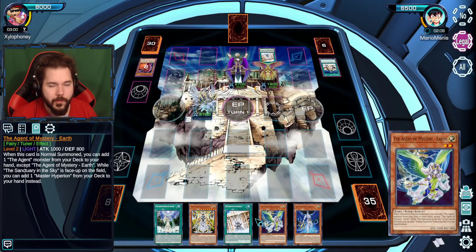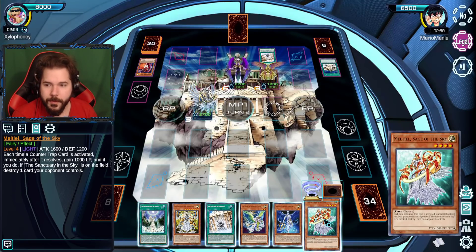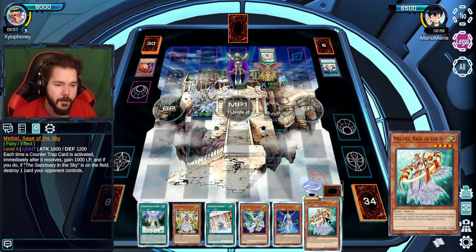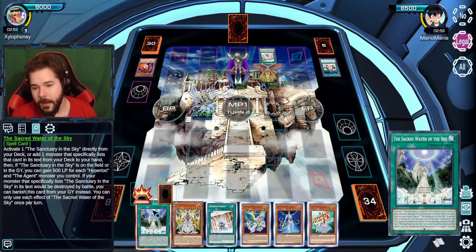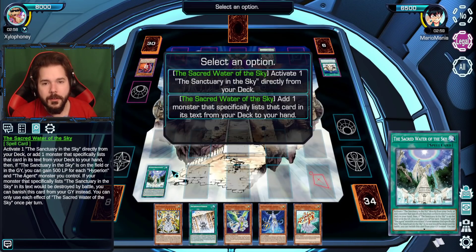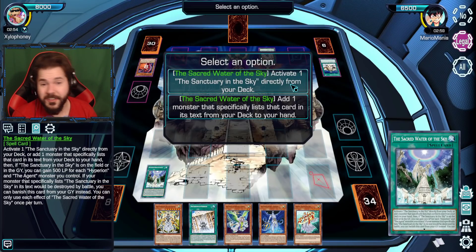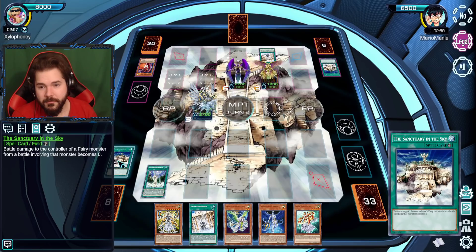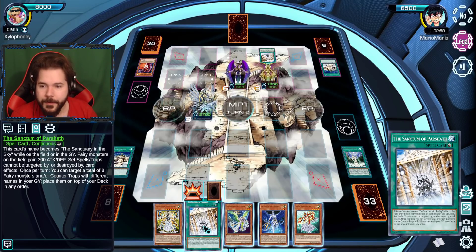With that I'll end the turn. That's a lot to live up to. We'll start with playing the Sacred Water of the Sky — this lets me activate Sanctuary in the Sky. I also have the Sanctum of Parshath; it becomes that while it's on the field, and fairy monsters gain some power.